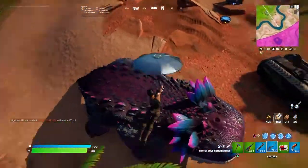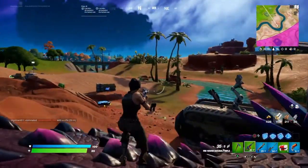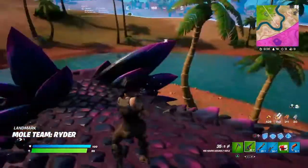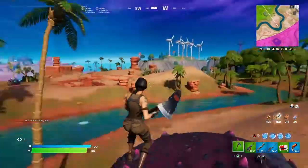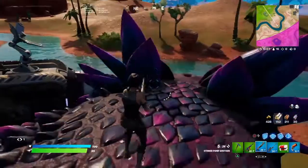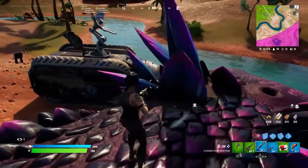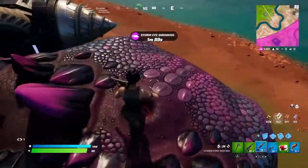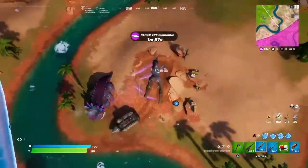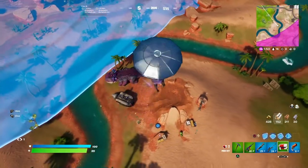Looks like this is our loadout for the rest of the game. You can ride buddy boy here — don't know why I haven't been riding him this whole time. You see his little blowhole, you can walk on top above it. You can emote, it's awesome. See you later buddy, I love you. I won't forget you Gary. Goodbye.